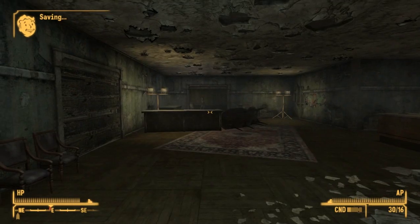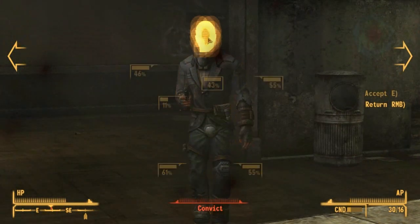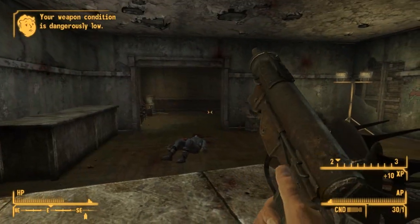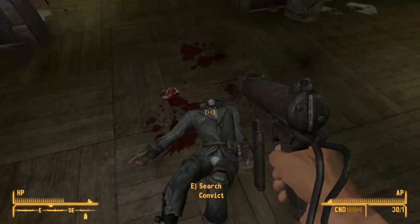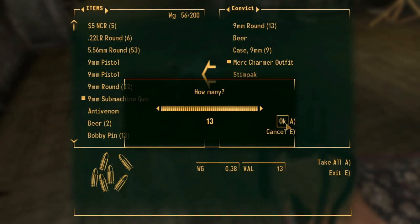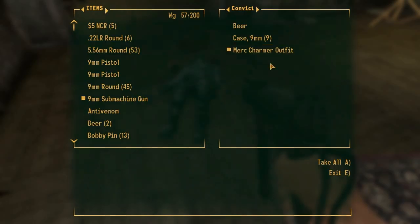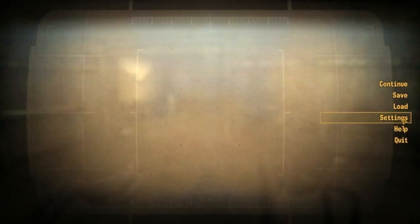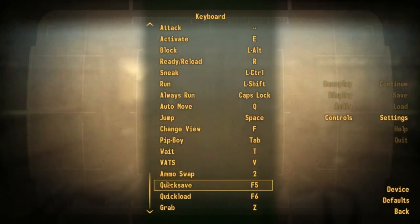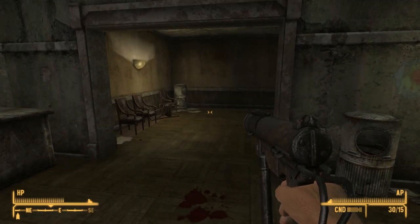Oh god, there's a guy over there. Maybe it'll be louder for you guys. There's going to be another guy through there isn't there? I hope the game pauses when you do this. Take the money, I'll take your ammo. Charmer outfit melee. Oops, I just knocked my microphone. Stimpak of course. I wonder if there's a key binding for healing. Quick save.